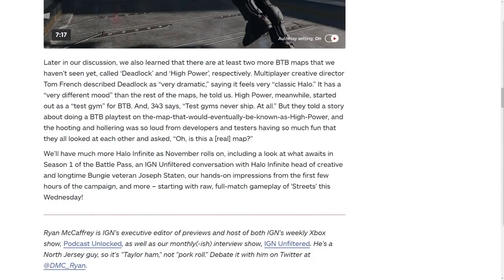Continuing in the blog update, they also talk about Deadlock and High Power as BTB multiplayer maps. Deadlock is described as a very dramatic map that also feels very classic Halo, with a very different mood to the rest of the maps on the list — which is great, because in Halo Infinite's last flight there wasn't much variation. Hopefully Deadlock adds to that. High Power is interesting — it originally was a test gym for BTB, more of a fun place to test things out that they never really planned to ship, but apparently they had so much fun playing on it that they're adding it into the game.